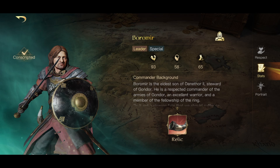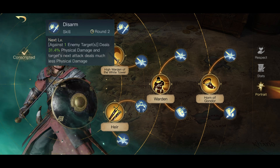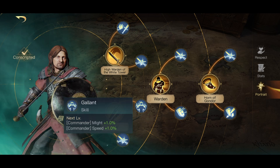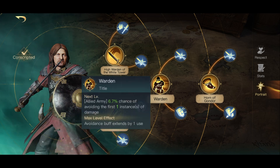Boromir is the next commander we're going to look at. He is a defensive powerhouse most of the time, although he does have some abilities that can output a decent amount of damage. The Disarm skill has been overlooked by a lot of people but it decreases the damage by 500% which is huge. Swing is one of his offensive abilities. Heir is a great ability if you do want to take advantage of Boromir's more defensive side. Gallant allows you to increase the might and speed by 7% at max, and Nobility just increases the damage of men units.